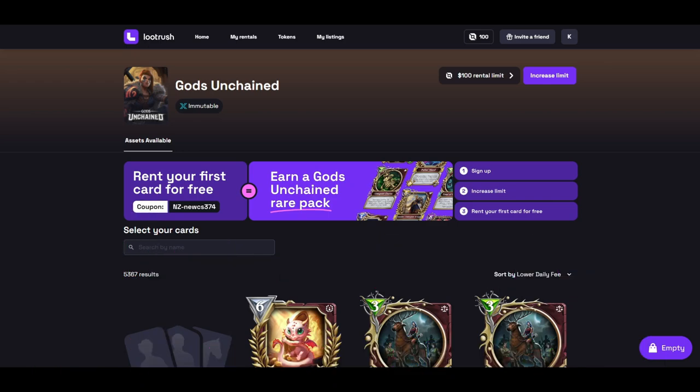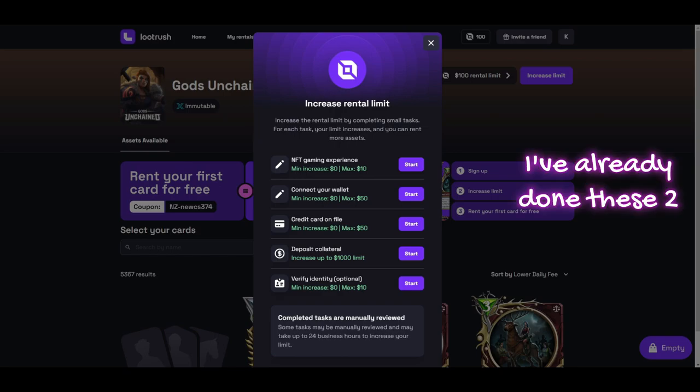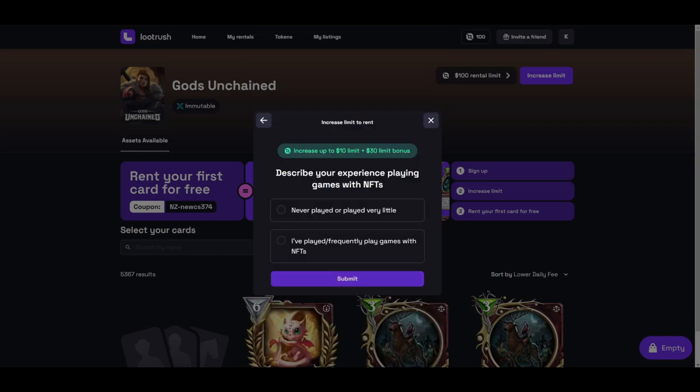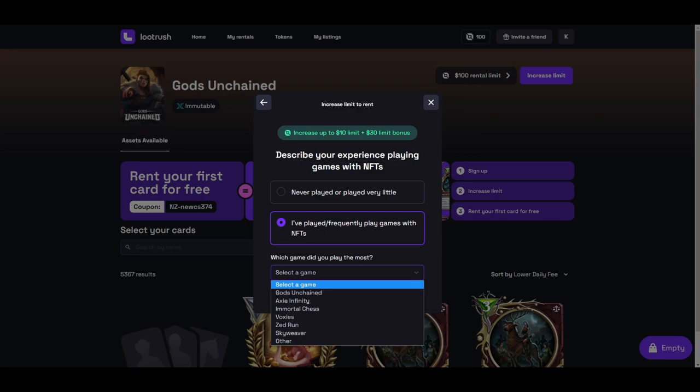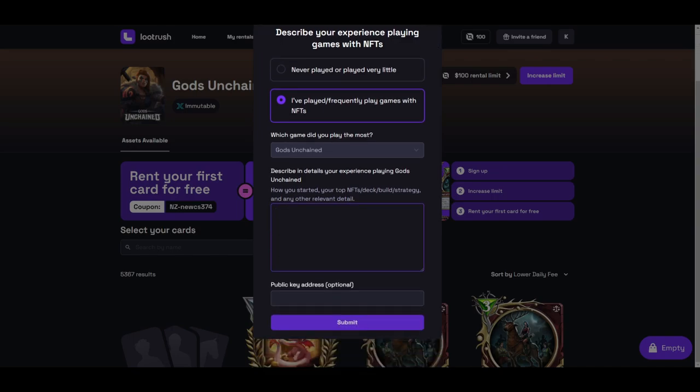Finally, something noteworthy. Increasing your limit — the simplest way to do that is to come here. I don't know why, but it's not showing that I've already done it, but I've already done these two. I will quickly show you what this is. Just start that. It asks you about your experience playing with NFT games. I play quite frequently. What game do you play? There's a handful of them. I play Gods Unchained. It wants you to describe your experience with Gods Unchained and your strategy and stuff like that.